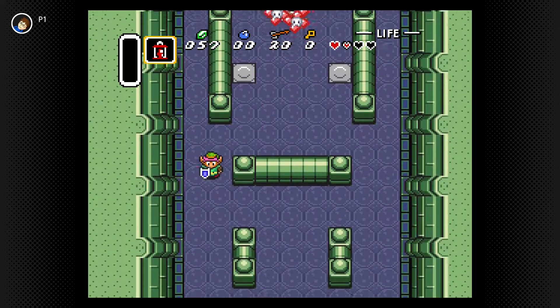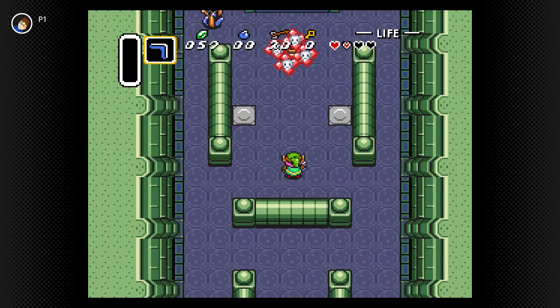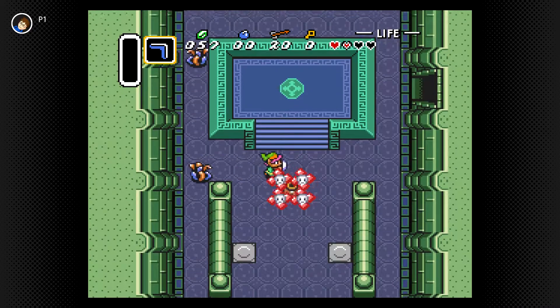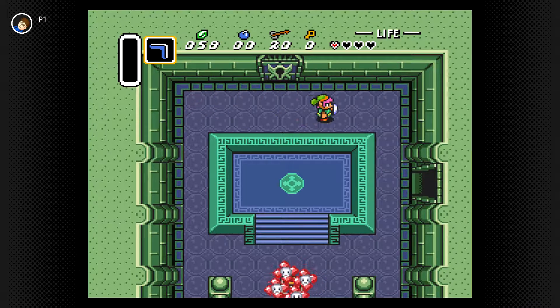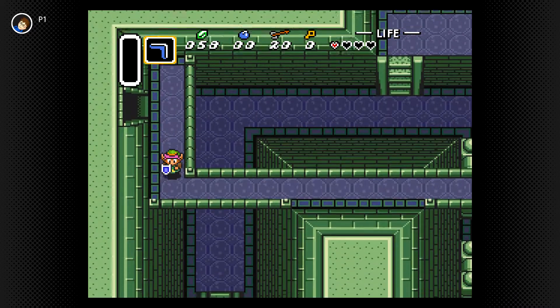Can I use my boomerang? Boomerangs are really good against flying creatures in the original Zelda, and they just stun normal things. All right, this is an interesting dungeon.